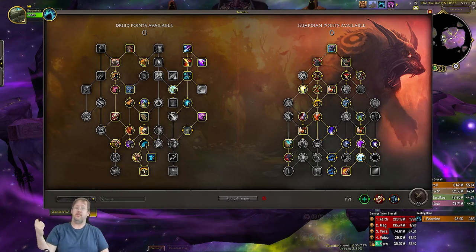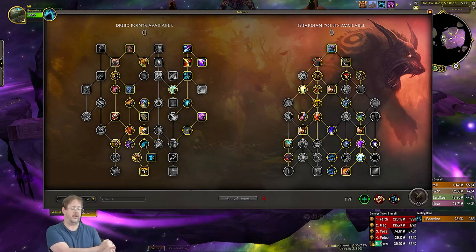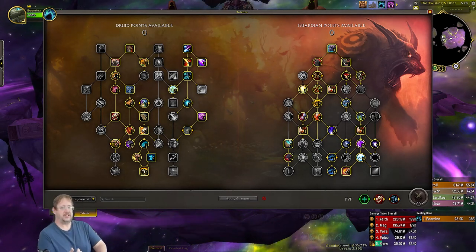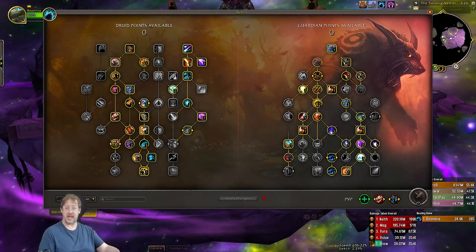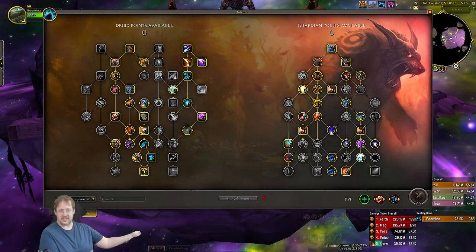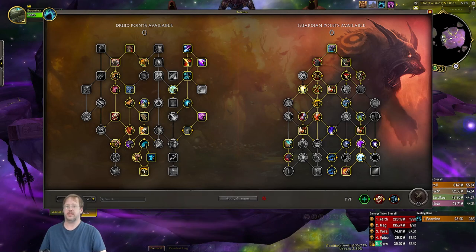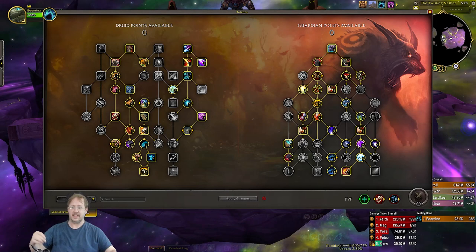For Drain Life, we want to use Typhoon on it as much as possible, even to the point where Varus might get a tick off — it's not too much, like 1%. Using Typhoon on Varus's Drain Life allows you to keep your kick available for interrupting an actually dangerous spell, using it as a gap-closer to get back in, or kicking a Nether Horror you somehow missed with Incapacitating Roar. Additionally, if you Typhoon the Nether Horrors directly, they don't stop casting — they just come screaming back at you with their cast in full swing.